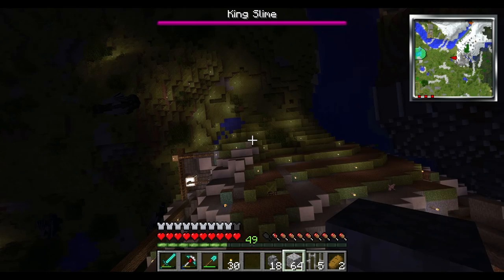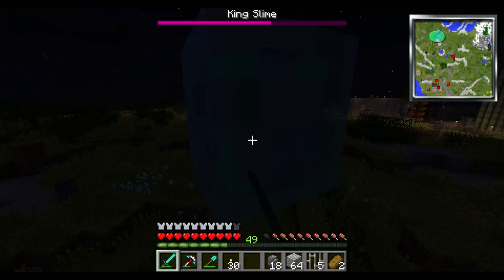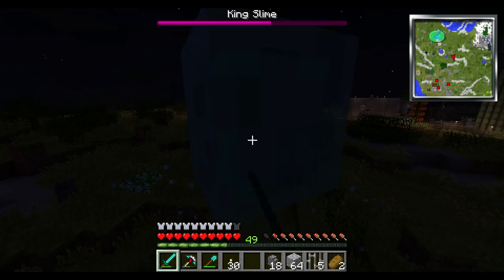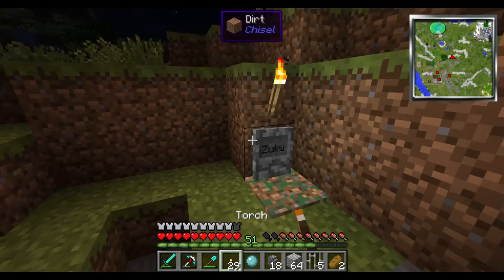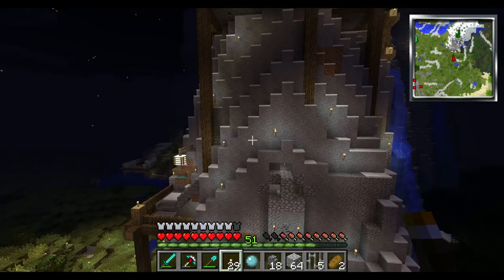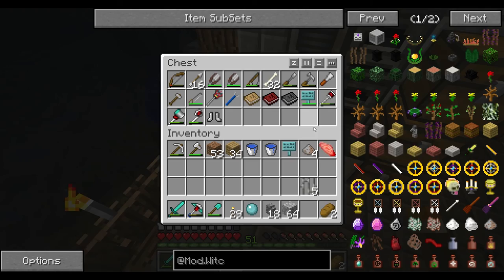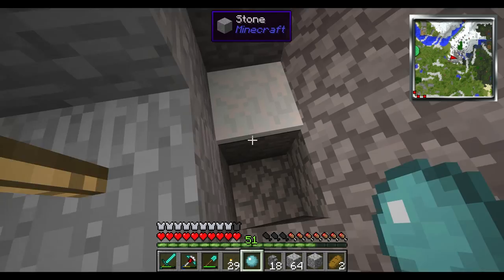Hey, King Slime! Where are you? Oh yeah, there you are. Let's kick this guy's ass first while we wait - we're just wasting time until this stuff works. King Slime, you're dead. We get some more stuff here, lots of XP. And we can have a look at one of Sook's graves - he has a lot of these just hanging around. I don't know why I wanted more of these though, but whatever. They're kind of useless - it's like a stone sword, it's not that great.